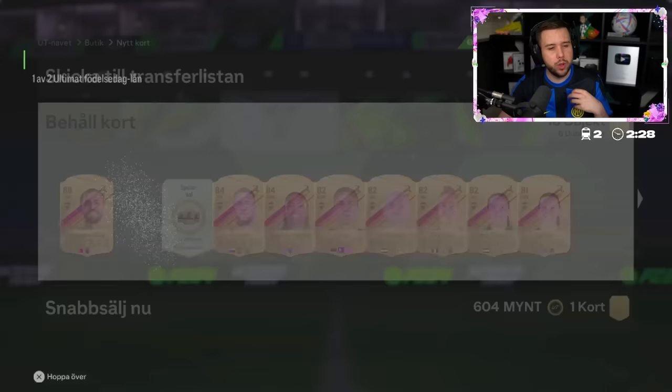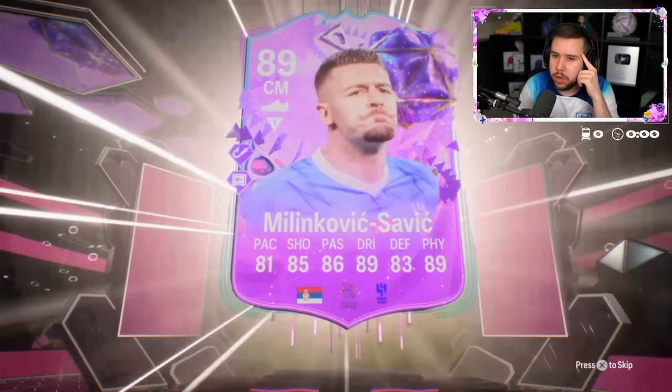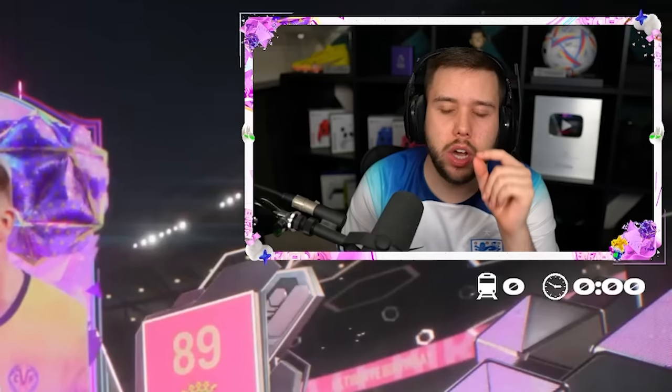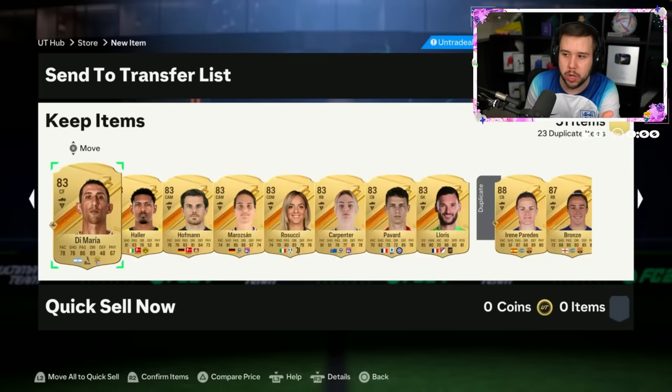2,000 FC points sent in. Milinkovic — so that's a Team 1 player. Milinkovic again — see, that doesn't make sense. You can get Team 1 players from the one guaranteed foot birthday card, but you shouldn't be able to get two. We also get Gosens — so we actually get three Team 1 players plus Dan Juma and there's no foot birthday icon. In my opinion there should be compensation there.